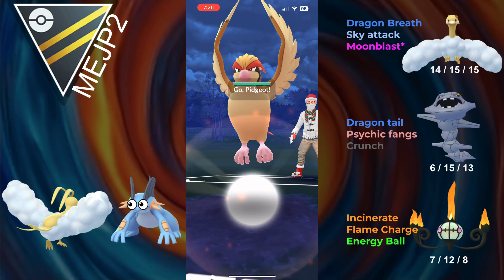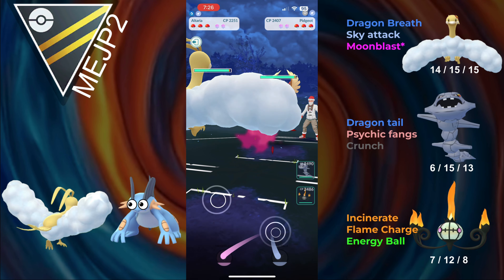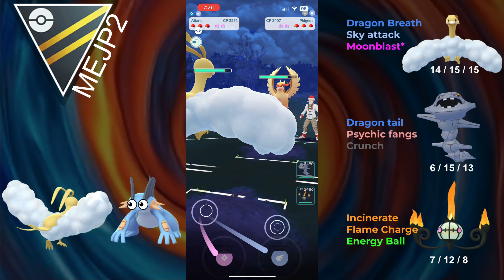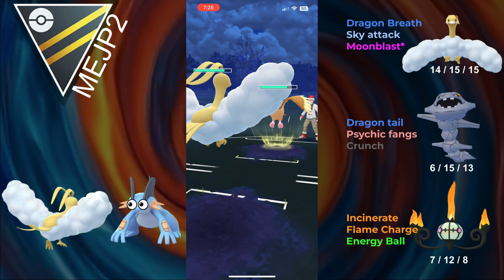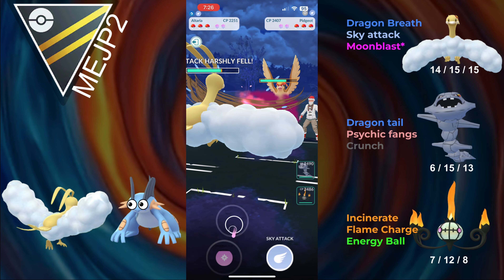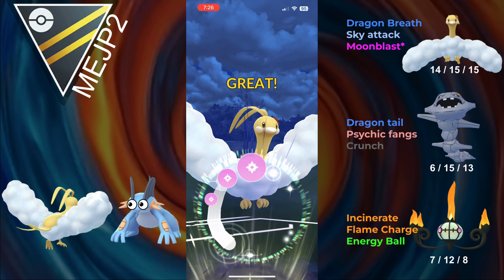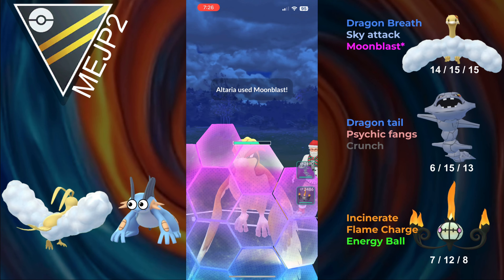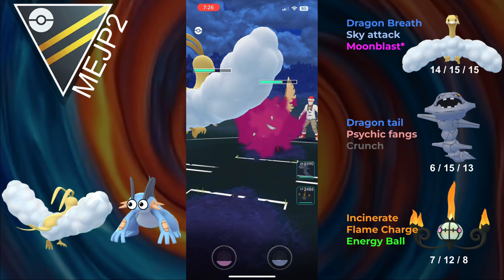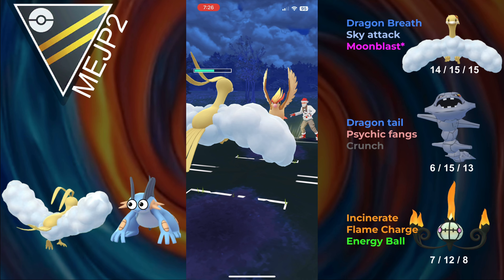Hopping into the next battle, and we lead Altaria into Pidgeot. This is a pretty good lead. Pidgeot can debuff us, but Dragon Breath being a one-turn move guarantees at least one damage per turn, so it's going to do pretty well. They go for Feather Dance, and I should be able to make it to a Moonblast before they get another move — I go for the Moonblast. It does some nice damage, and the opponent commits a shield. No debuff for us, unfortunately, but it doesn't matter too much.